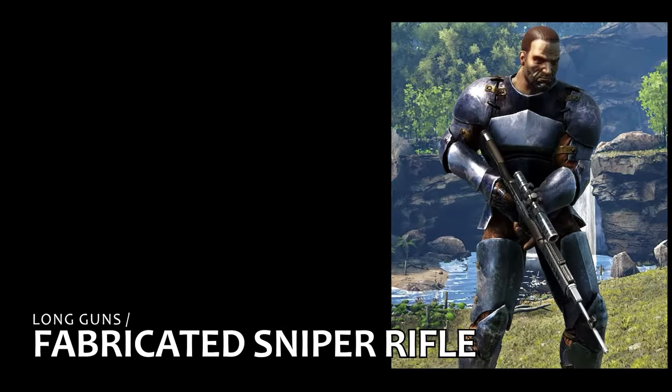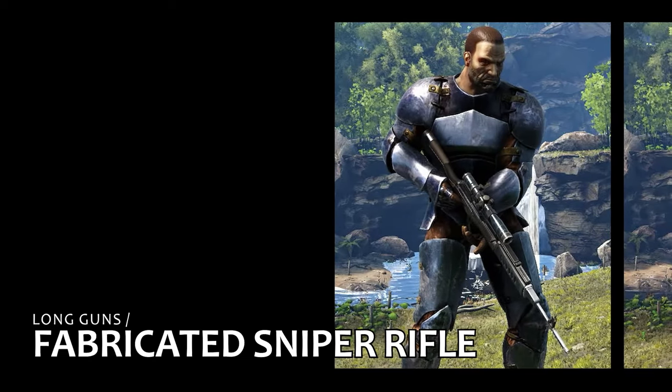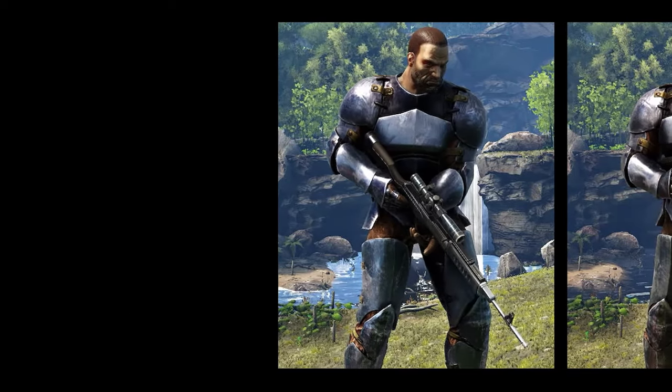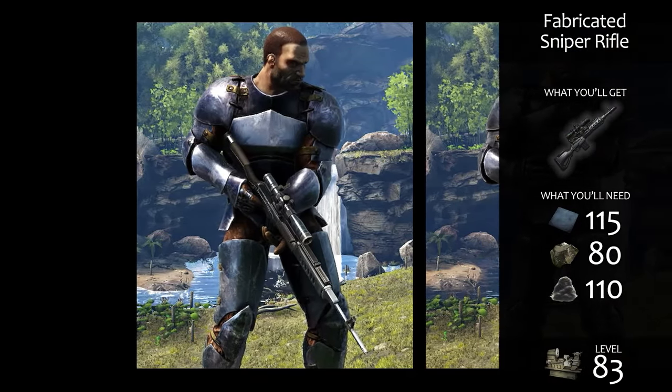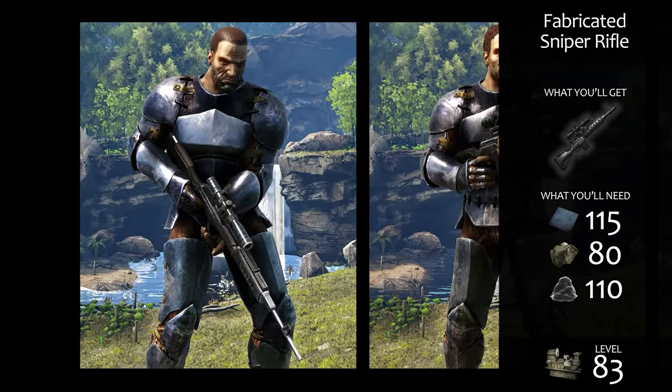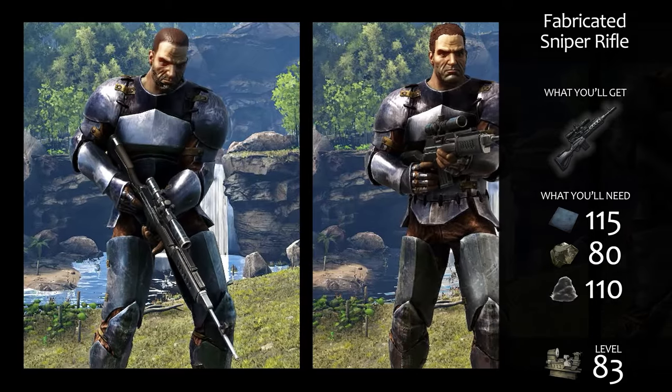The evolution of the long neck is the fabricated sniper rifle. While it does about two-thirds the damage of the long neck, it can fire eight rounds before reloading. And because it comes with a built-in scope, you can still add an attachment like a flashlight, laser, or silencer.